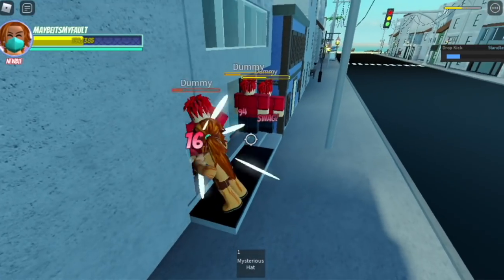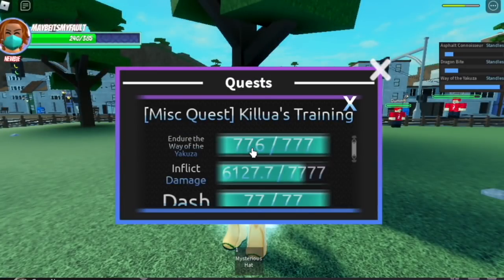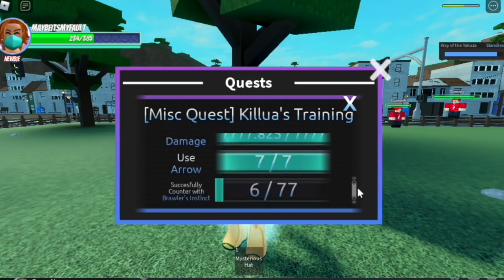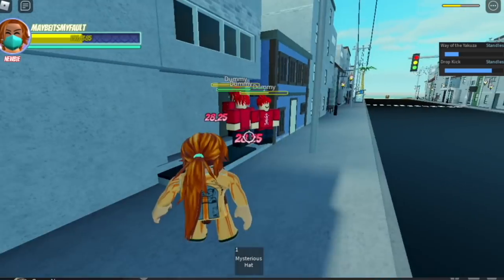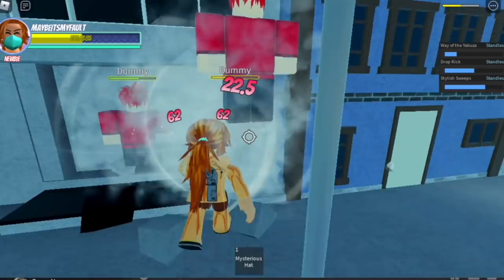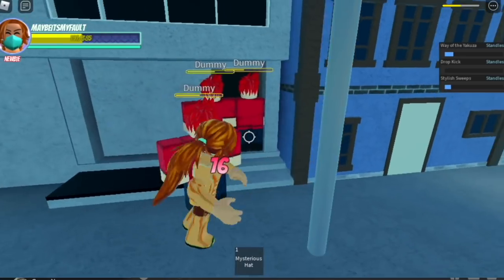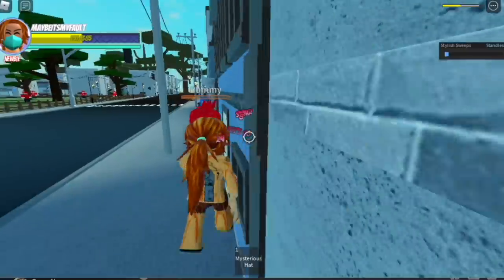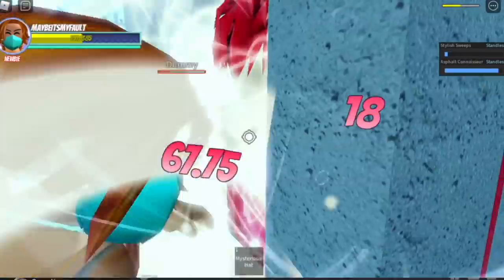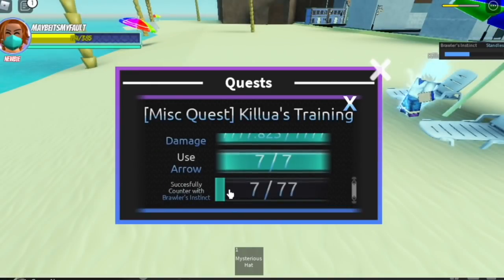We're almost done with the Way of the Yakuza, done with taking damage, done with the arrows, and I think done with the dash. Last one second and — boom — okay, we're done! Two more inflict damage... there you go. But there's a timer, and I used my R skill — by the way I'm using the standless — and I got stuck inside this building. I hope that doesn't happen to you.